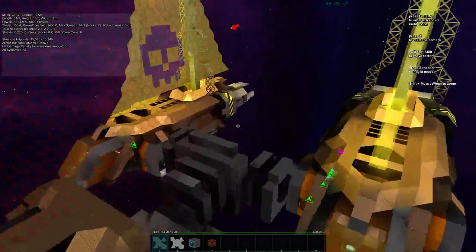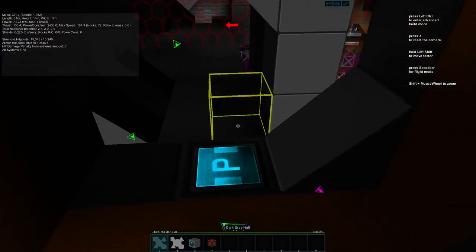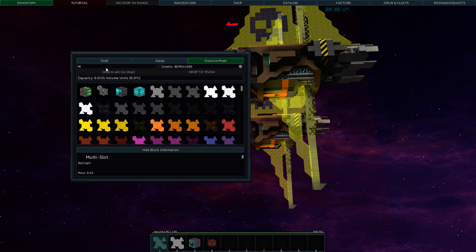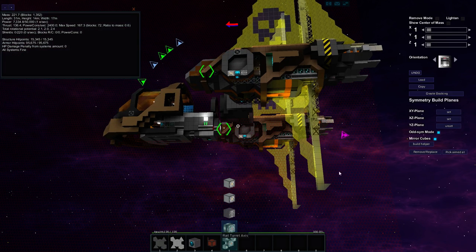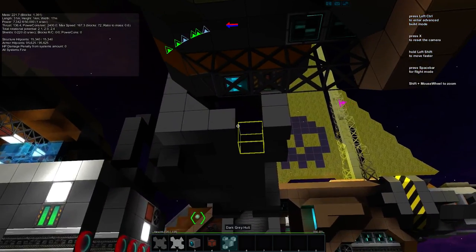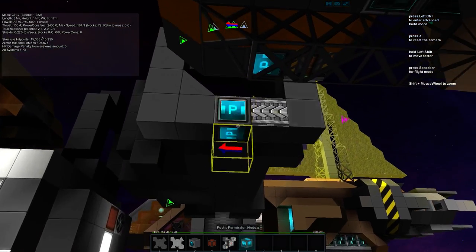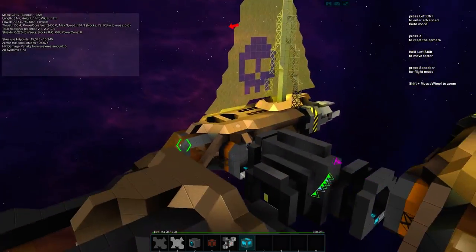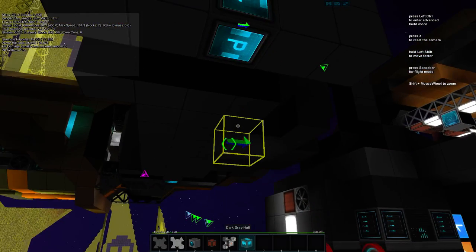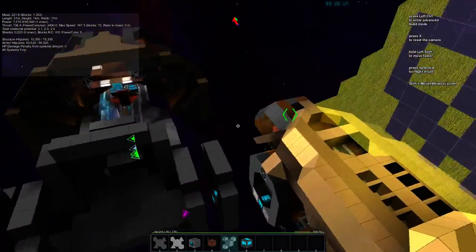Let's go ahead and dock these. We need a rail on them — we don't anticipate docking this ship to anything, so we don't need dockers on it, just rails facing inward. We'll also want permission modules so other ships can dock, though we're probably going to make it so specific that only the shuttles will fit exactly. We need another rail on this side too — and we're good to go.